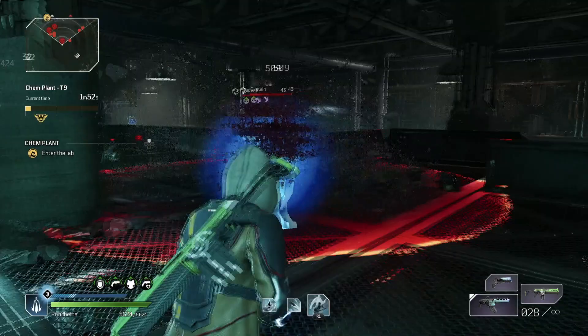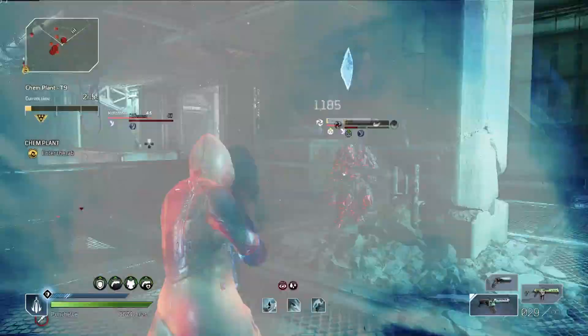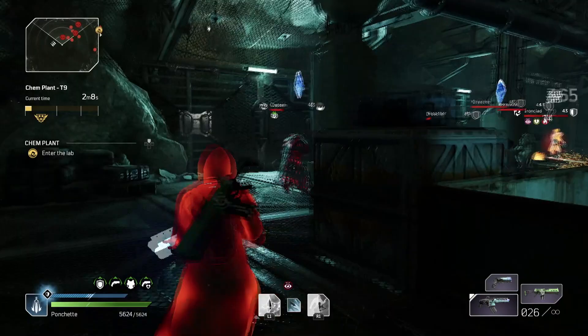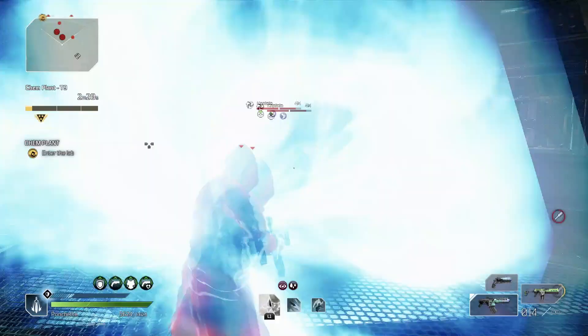Twisted Rounds is active. There's a captain right here — get my knife on him, jump behind. Need to do a bit of damage but make sure twisted rounds doesn't run out — get a couple of kills first. We only got eight bullets right here so we need to be super careful.